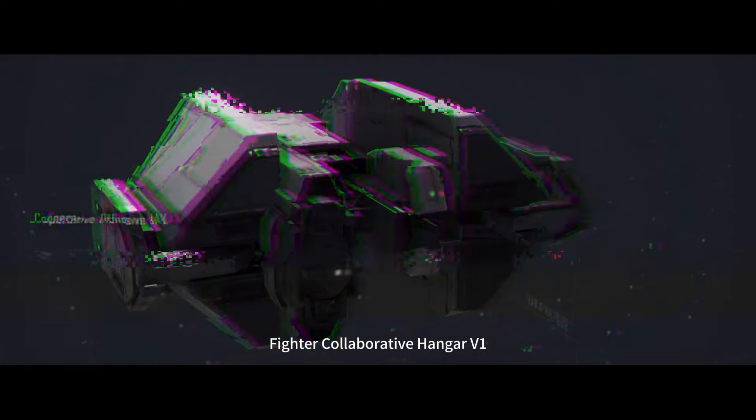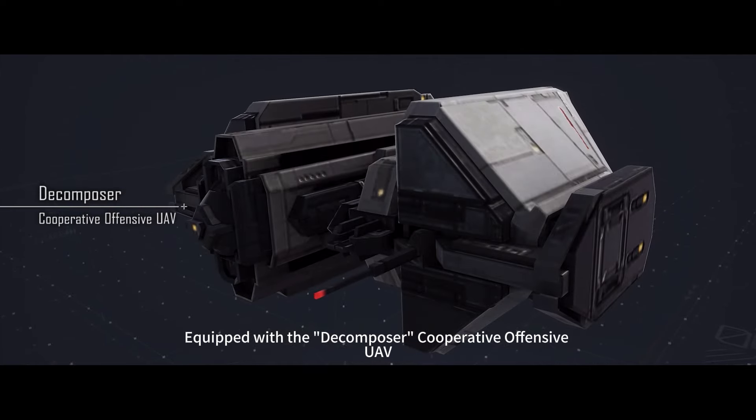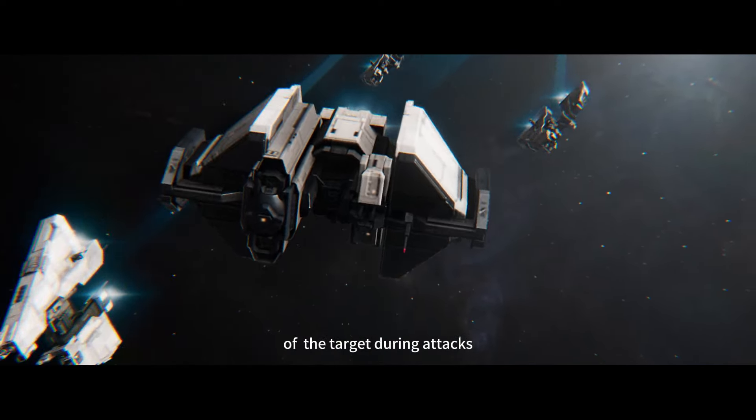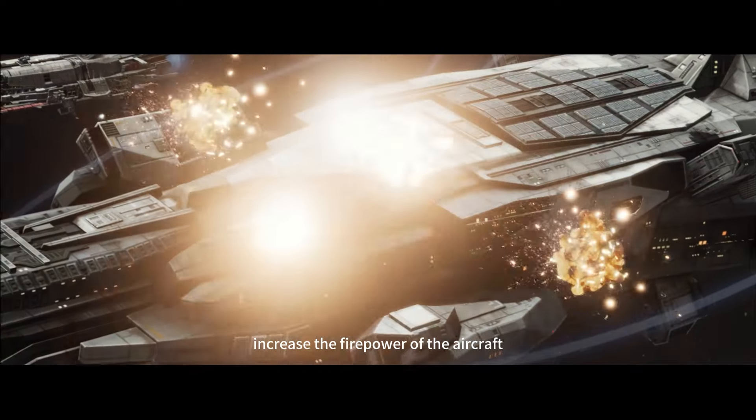Fighter Collaborative Hangar V1 — equipped with the Decomposer Cooperative Offensive UAV. The UAV will assist in marking the weak spots of the target during attacks, with a chance to dramatically increase the firepower of the aircraft.